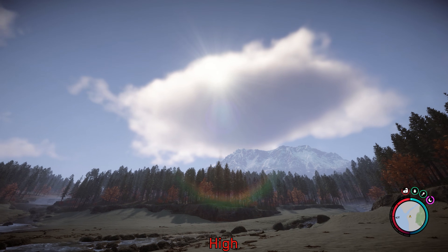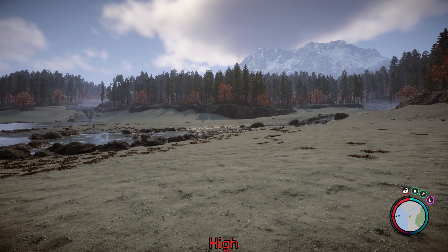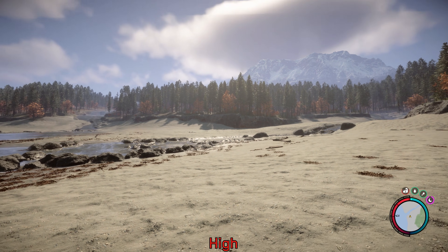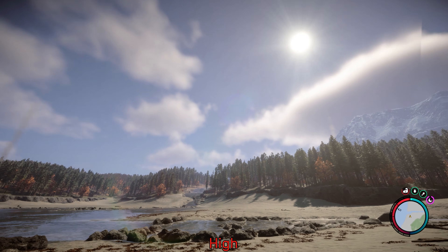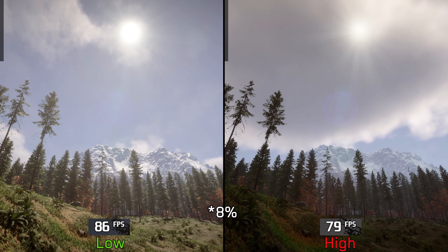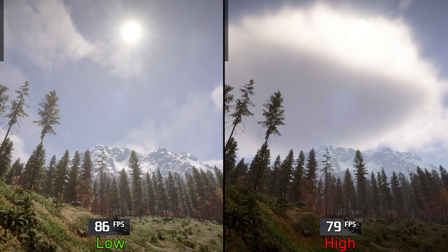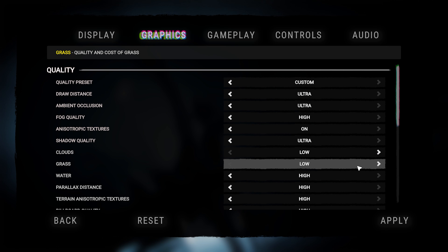Next we have clouds. Similar to the early access version, going from low to high enables volumetric clouds that can partially block out the sun, cast shadows into the landscape, and dynamically alter the game's lighting intensity. Performance-wise, going from low to high costs around ten percent. I recommend low, but if you have enough performance to spare, use high.